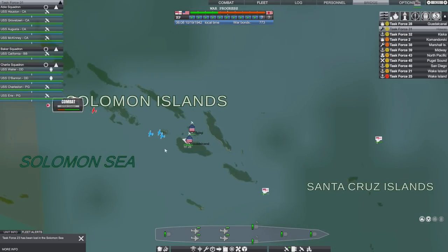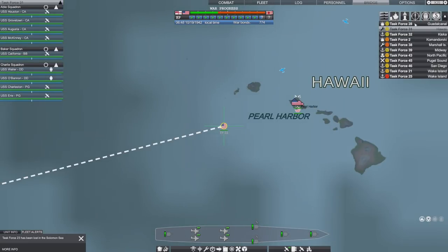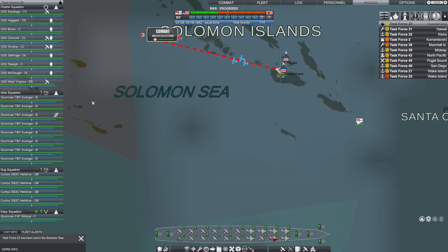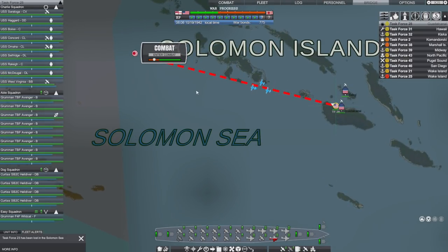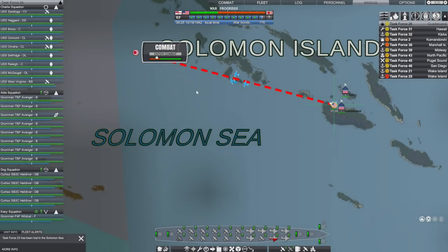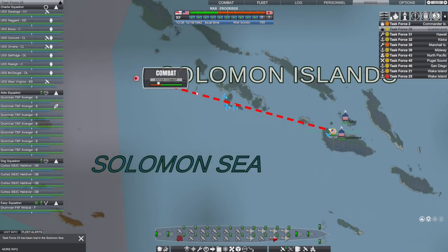Task Force 28 - the aircraft carrier Saratoga has launched a slew of bombers which makes sense really. There are mainly cruisers rather than destroyers but they should still absolutely obliterate our poor air force. We'll see how they get on. Meanwhile, how are those destroyers doing? We've got four Wildcats up in the air - I think they're just flying CAP, probably to try and get this spotter plane out of the way.